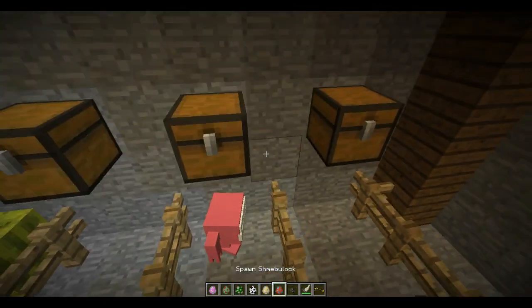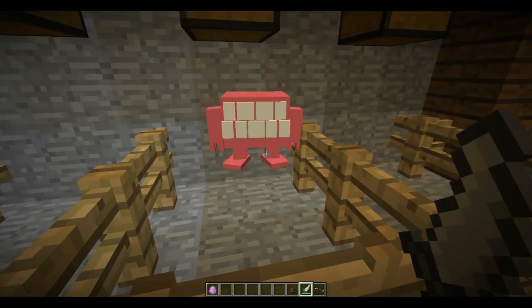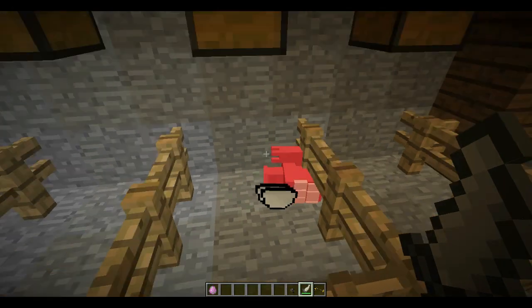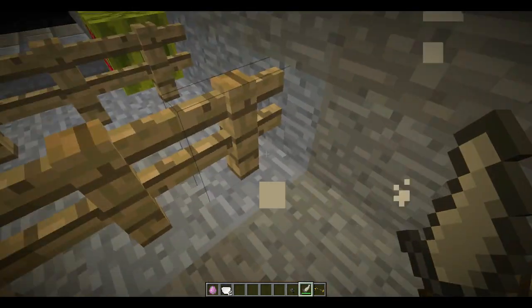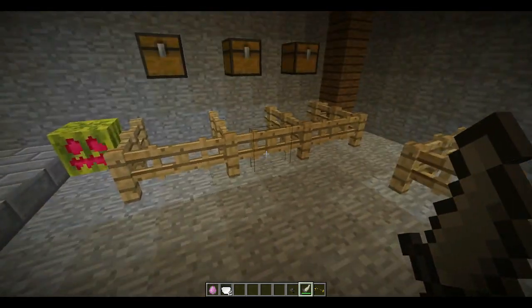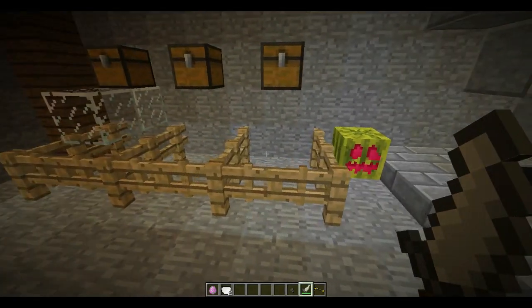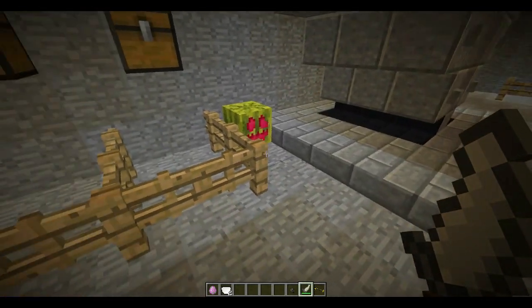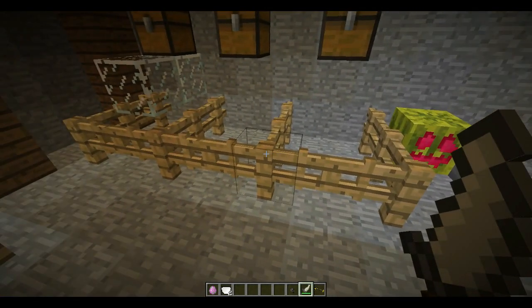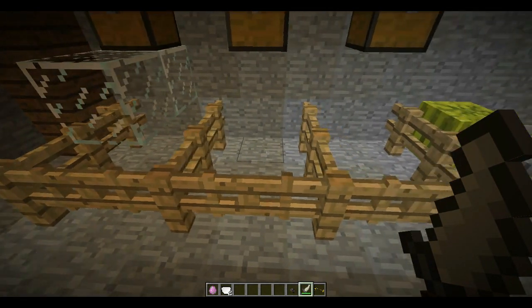Here we have the Teeth. The Teeth is a hostile mob, like the Disembodied Hand, and it will spawn in forest biomes. Teeth and the Leprechaun all spawn in forest and plains biomes. Octavia also spawns in forest and plain biomes.